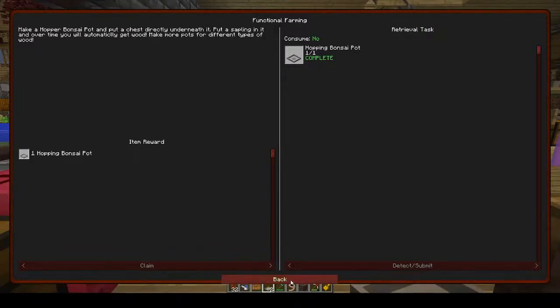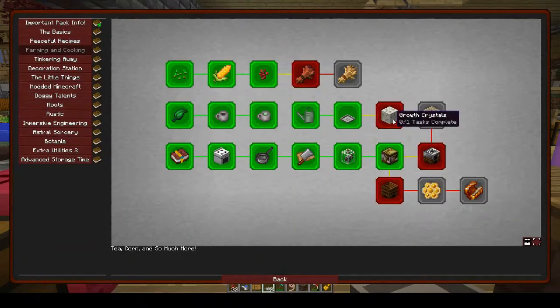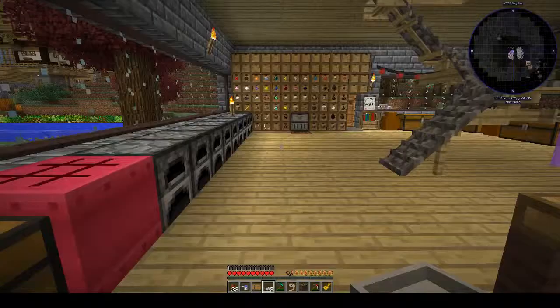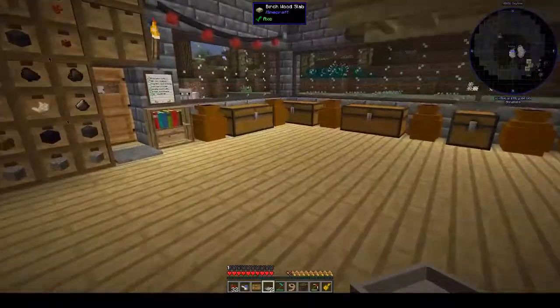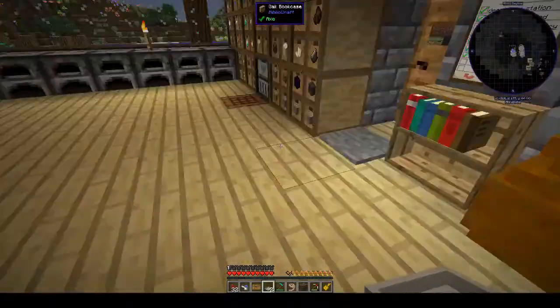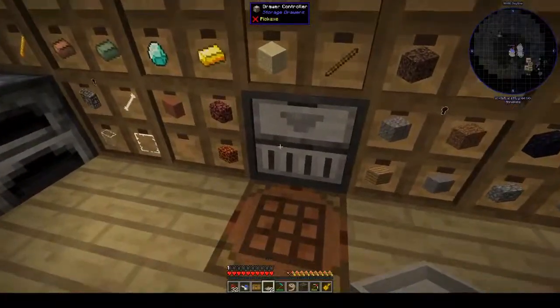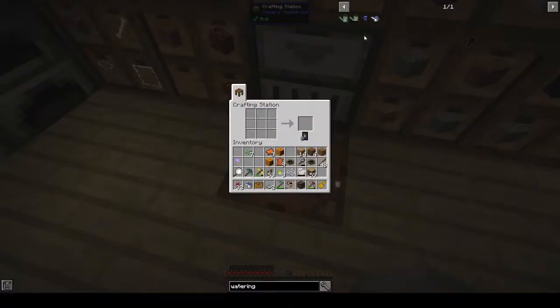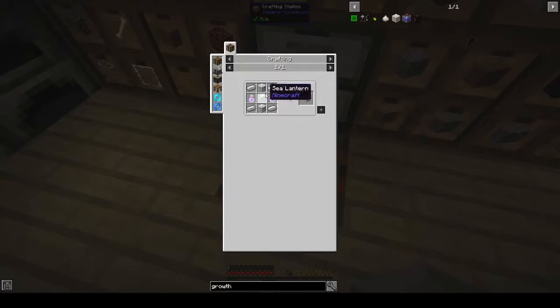We can claim another hopping bonsai — they're very useful. For growth crystals, I looked at this last week and saw it needed a sea lantern and thought we'd never get that, but actually there's a crafting recipe for it. I don't have to go and kill anything because of course we're playing on peaceful. For the growth crystal we need potions of swiftness — I didn't think about that.